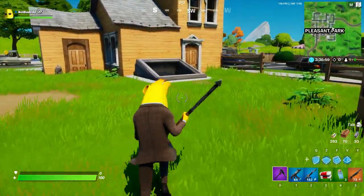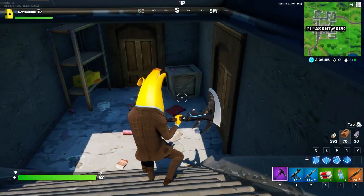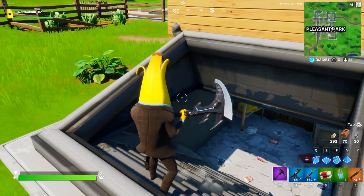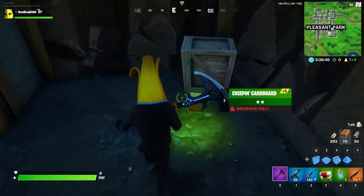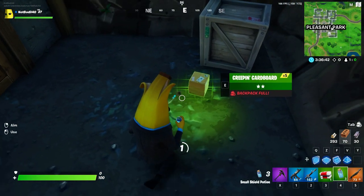Welcome back to another Fortnite video. Today I'm going to show you how to find the creeping cardboard and its location. It's an item that spawns as floor loot but has increased spawns around Pleasant Park. As you can see right over here, we have found our first creeping cardboard.